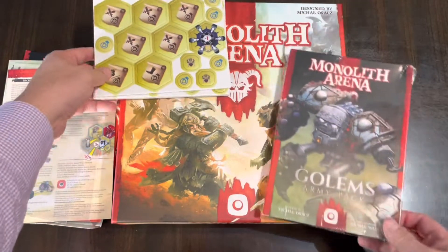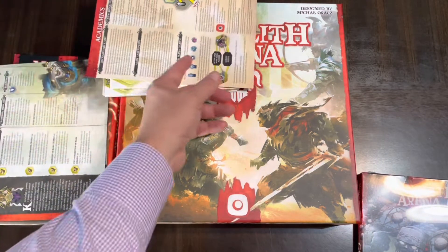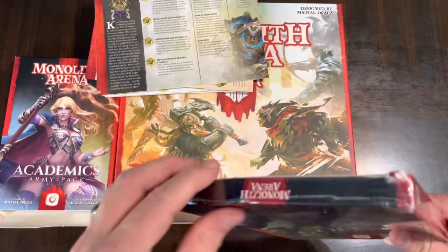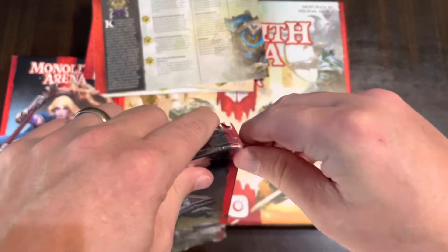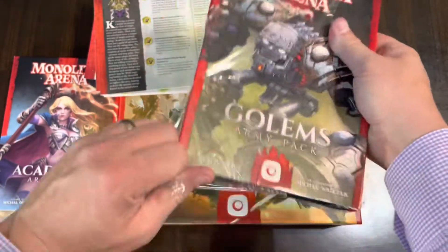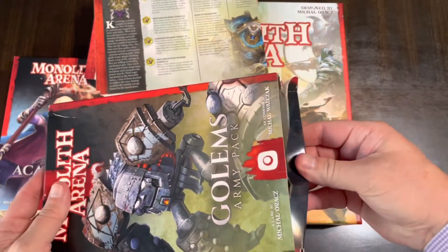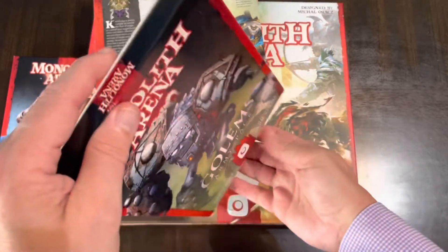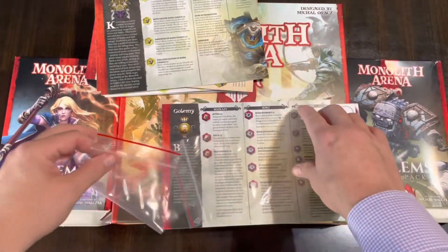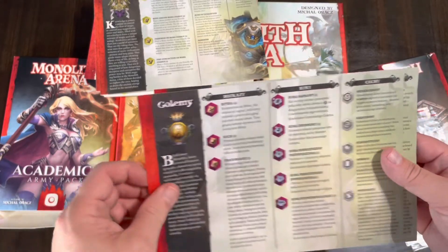I'm assuming there's a certain amount of magic that goes with the Academics given the name. So that's what you get in the Academics army pack. Now let's open up the Golems army pack — it looks like it took a little damage in shipping, but hopefully none the worse for wear.